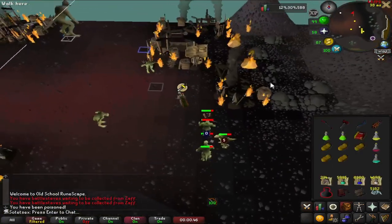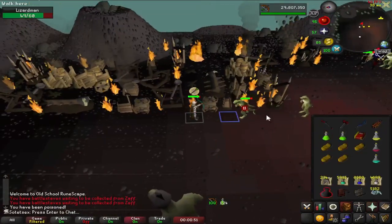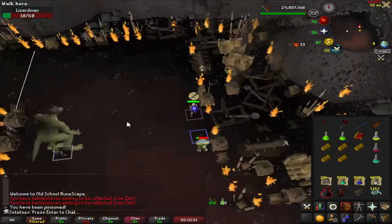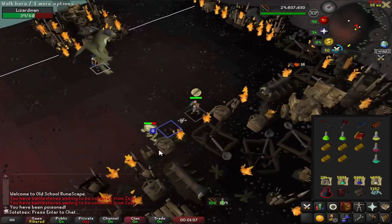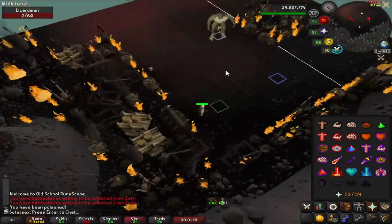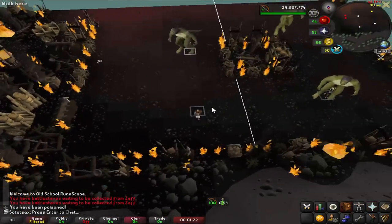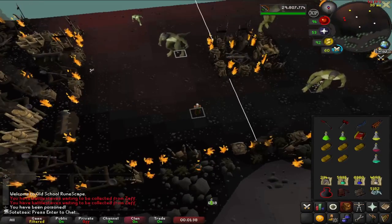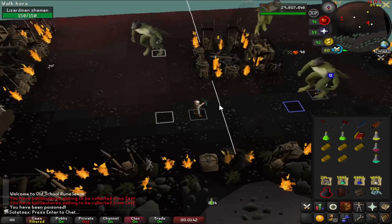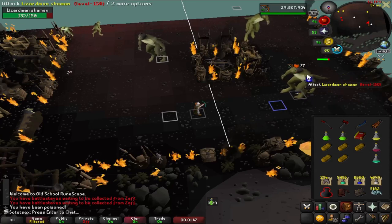You might get aggroed by some small lizardmen here — all you have to do is pray range, anti-poison, and kill them. Once they're dead, run over and mark this tile. This is the tile I stood on while using the fbow, which has a higher range. Using the magic shortbow you will get dragged two tiles in the direction of whatever shaman you're attacking, which is fine — they still won't aggro you.